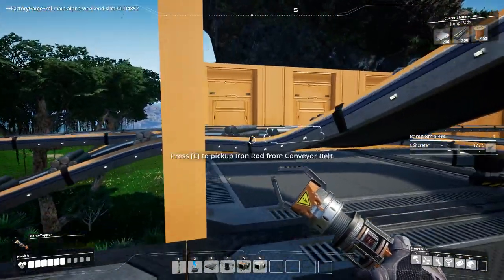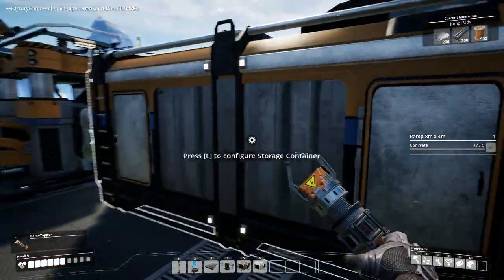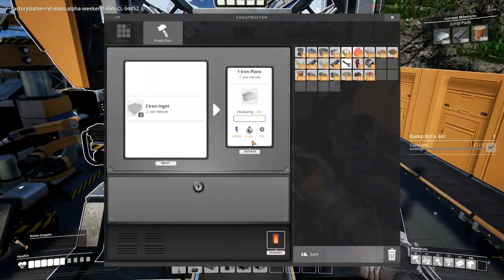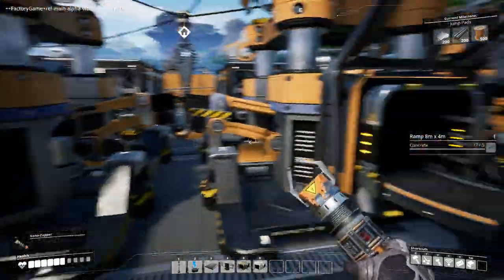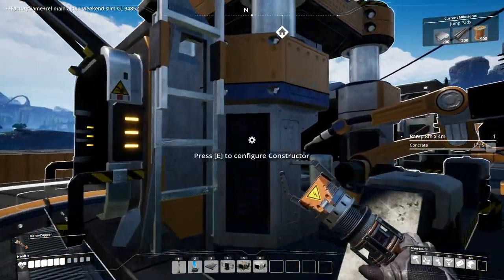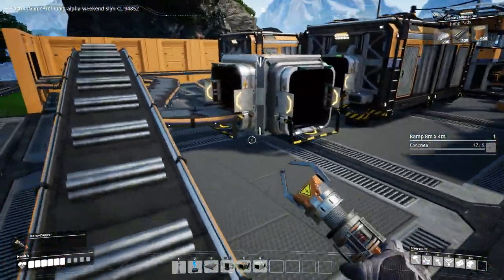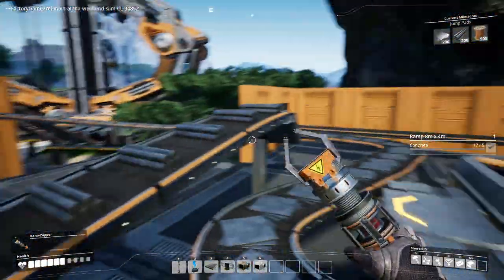Up here we've got three belts coming in. This is the input belt — goes into another splitter feeding three constructors. Two of which are configured for the iron plates and then this one is configured for the iron rods. All three have buffer containers — two of them are recombined into the plates output, and one for the rods is on its own belt.